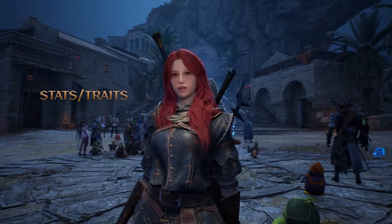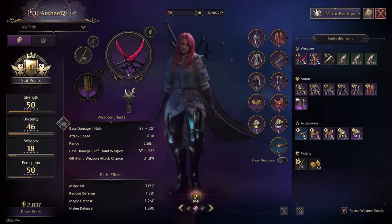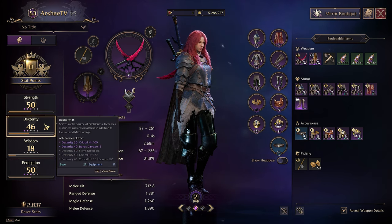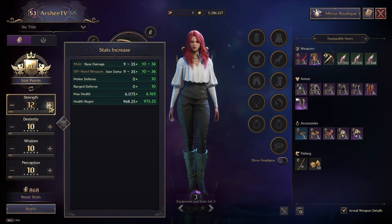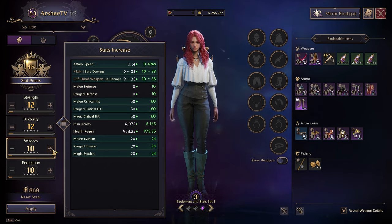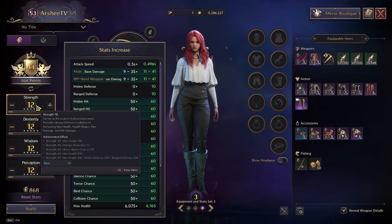Now let's dive into stats for both PvE and PvP. Throne and Liberty is fairly different from your average MMO. Strength, Dex, Wisdom, and Perception are all stats that can increase your damage — meaning Strength isn't only for Swords, Dex only for Bows, Wisdom for Magic. You can mouse over each stat to see exactly what they offer. Just follow the steps below for both PvE and PvP and you'll do just fine if you want to min-max.